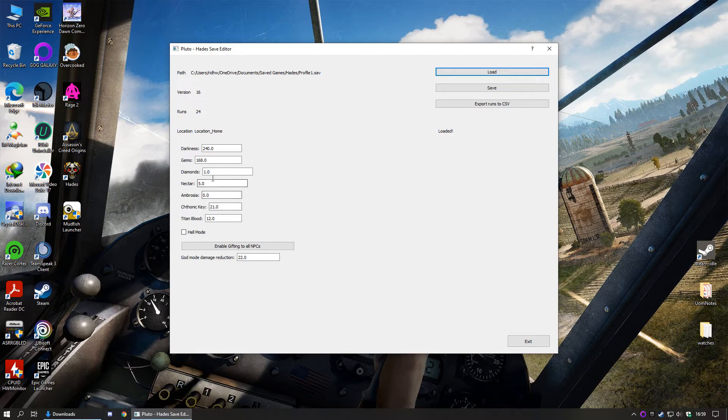Now you can change the values of any resources you have. I'm gonna change nectars and titan blood. Don't forget to click on save to apply the changes.